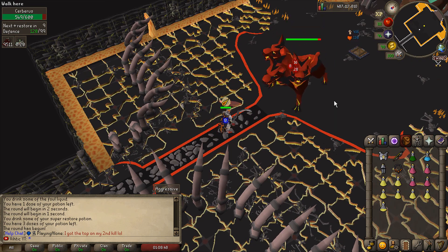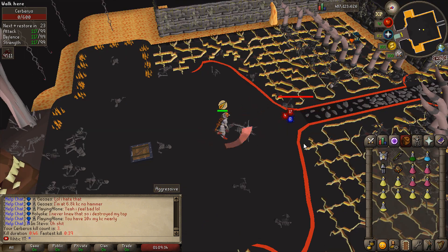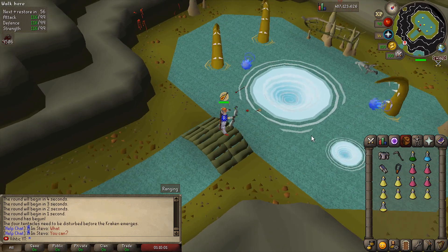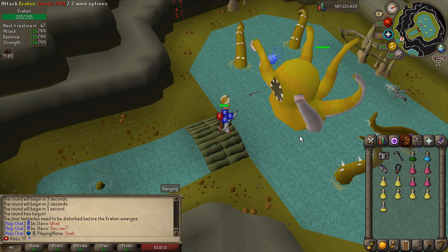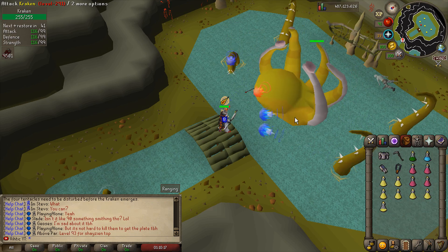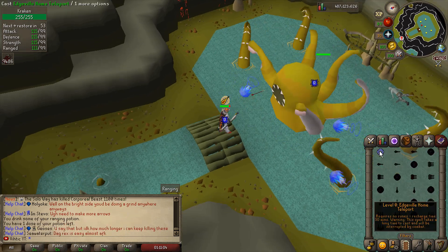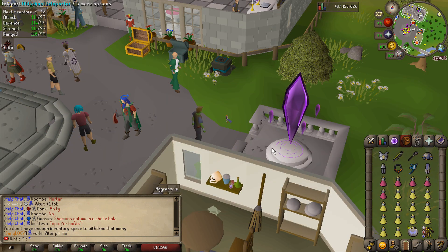We're halfway through and past the tough ones — Kree'arra and Graardor. Cerberus is very easy, barely took any damage. Now we've got Kraken — wait, can we only attack it with magic? I really don't want to bring magic because that's four items for armor and weapon switch plus a rune pouch. I'm not hitting anything with ranged so far... looks like we have to bring a magic setup.